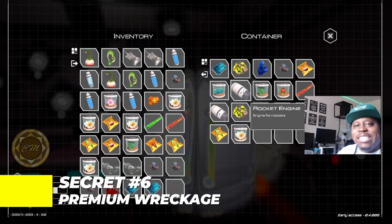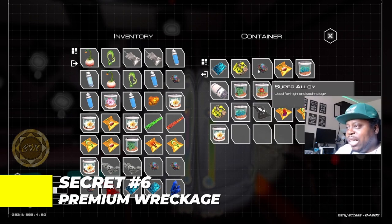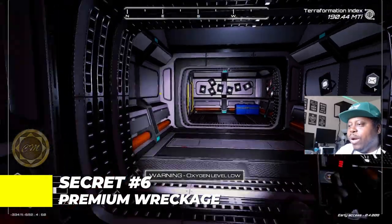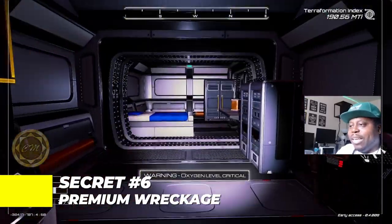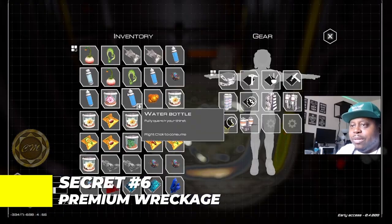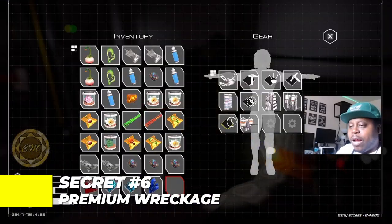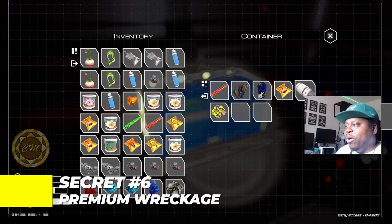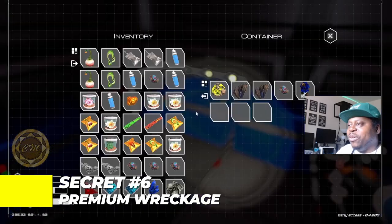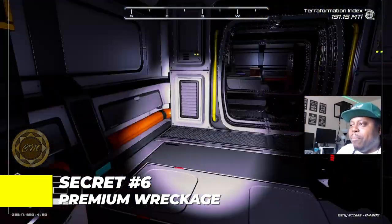Look at this — rocket engines in this one guys. If you're early game and looking for rocket engines to make your jetpack or launch rockets, you got them right here. Look at that: osmium, fertilizer, a little bit of everything up in here — a lot of great loot. Going to that other side — my oxygen is low. I've got one more oxygen, let me pick this iron up, drop it, and pick this one up. More crates, more loot: another rocket, squash seeds, iridium, sulfur, cobalt, super alloy. This is one of the best wreckages in the game.